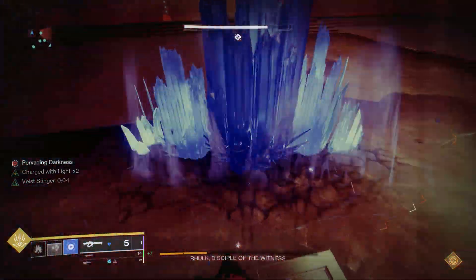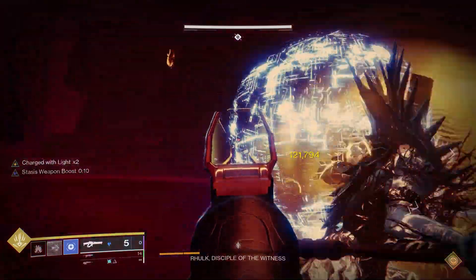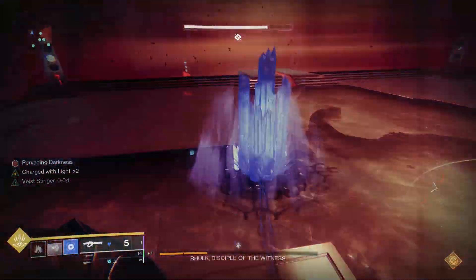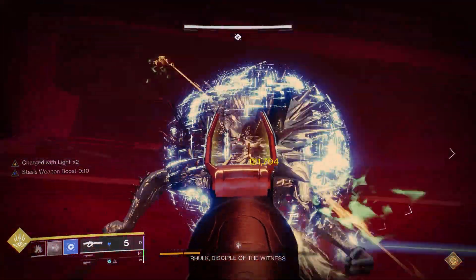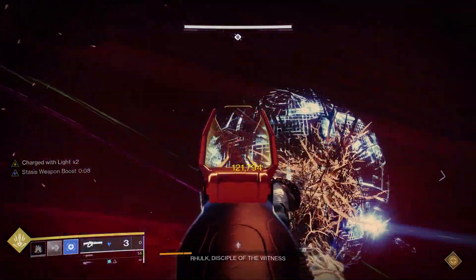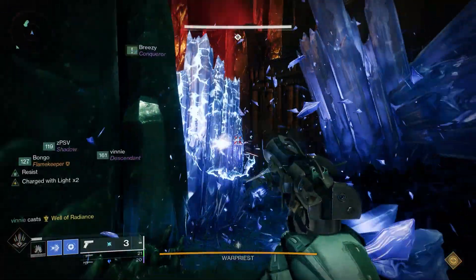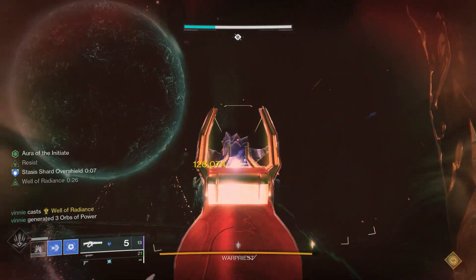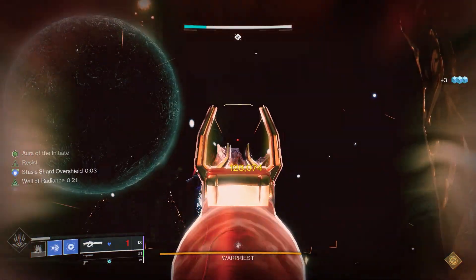Today's video is going to show you how to get a permanent damage boost on your Titan, stacking Font of Might and High Energy Fire via stasis shards. If you look at the bottom left, you'll see I'm going to be chargeable eight times two, get a stasis boost, and you can do this on the fly. It's extremely useful for loads of DPS situations and also really good for general play.